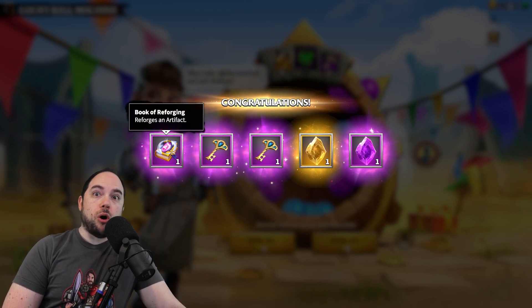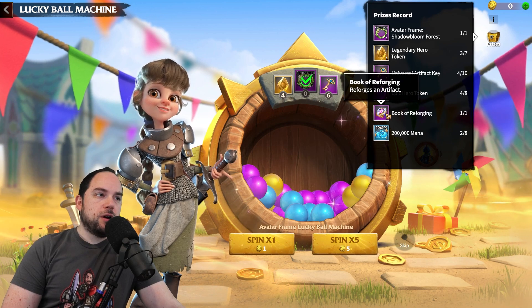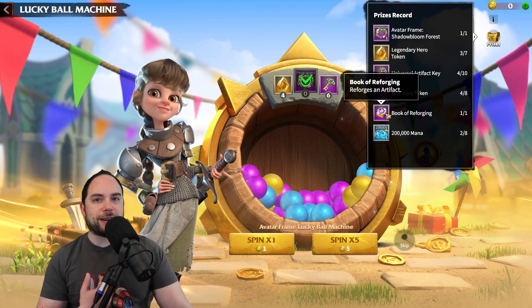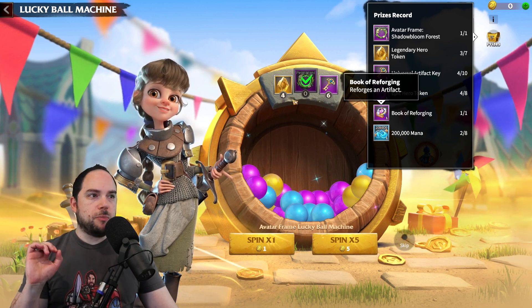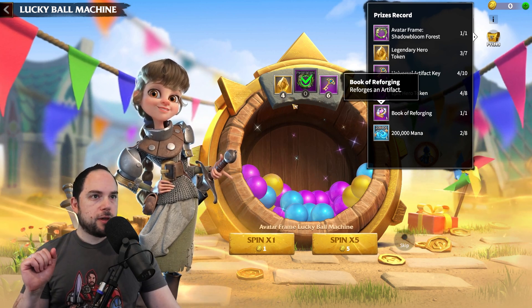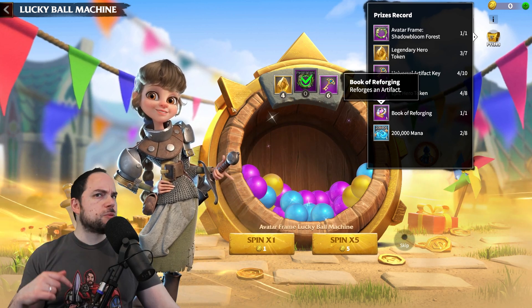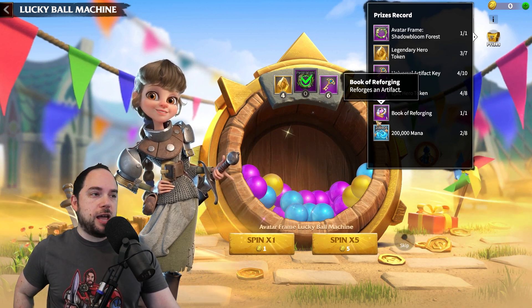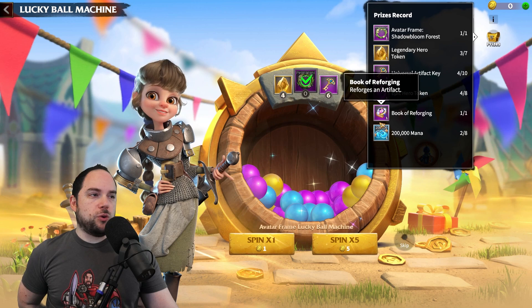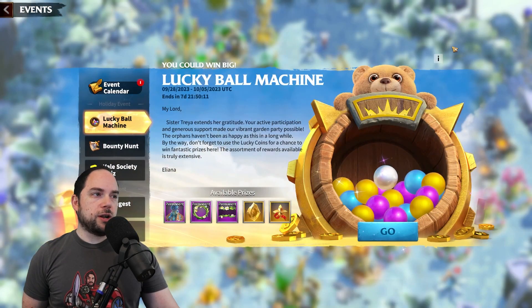Book of Reforging an artifact — Chiskul needs to pay more attention. A Book of Reforging reforges an artifact. I think that resets everything in your artifact back to zero and gives you your dust back, your stars back, your emblems back. So if you maxed an artifact and you're like 'oh no, this was a mistake,' I think Book of Reforging would solve the problem for you — though I could be wrong.